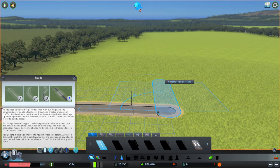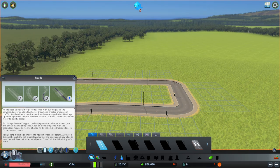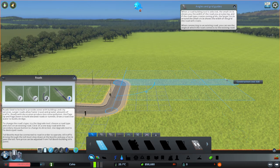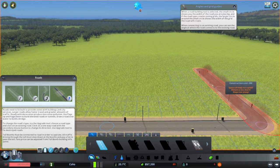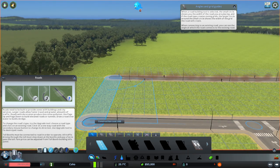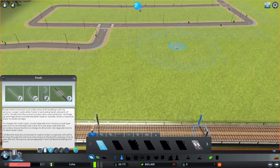I like straight roads. When the road building tool is selected, the small circle shows you the width you are placing. And if the road type creates zoning grids, the larger circles around the small circle show you the width of the grid the road will create. That will give me the ideal zoning distance. I will end up using all the space in this zone here. Perfect.